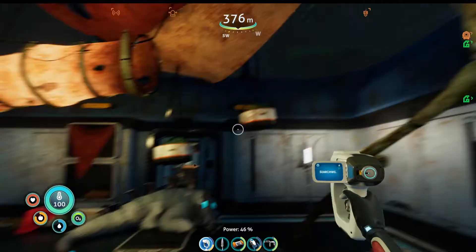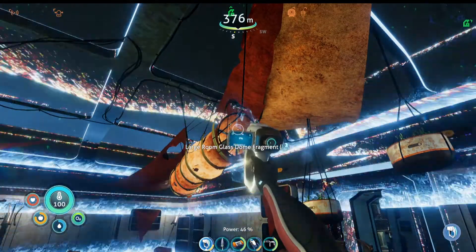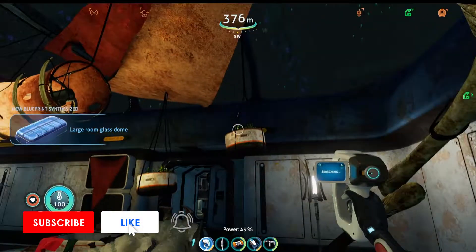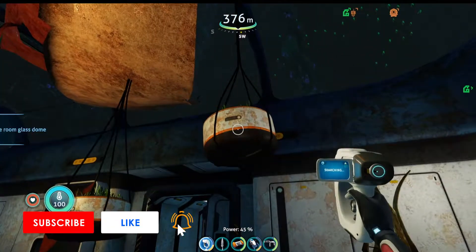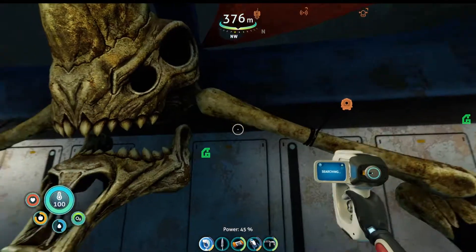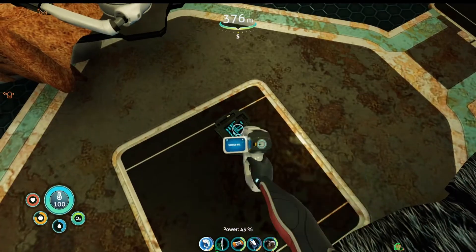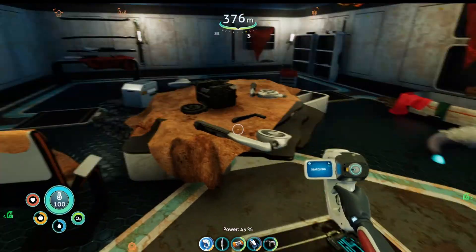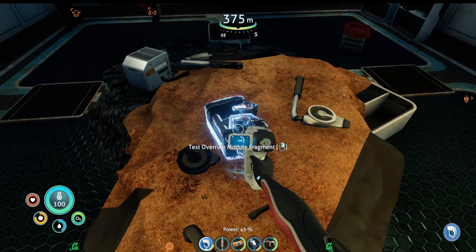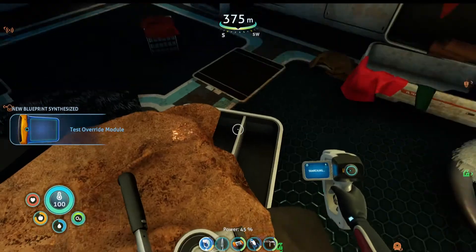I guess the guard doesn't like you to go into that room. I'm just scanning this. I was just going to scan — I thought maybe that was a hanging pot I could scan, but that's really cool. I couldn't scan it. I'll leave you alone now. Whoa, that's big — I just now recognize that that was there. Can I scan you? No, I can't pick it up either. Is there anything else over here that we can pick up? Test override module — scan you. Test override module. Do these things help at that tower like she was saying?